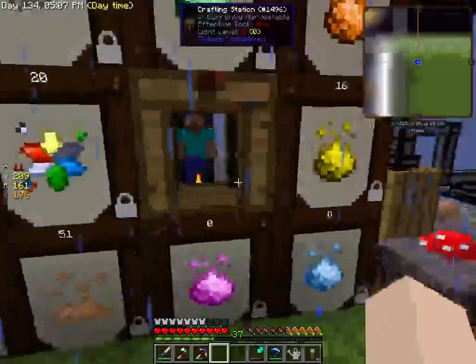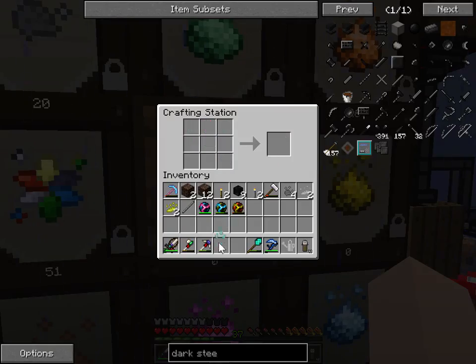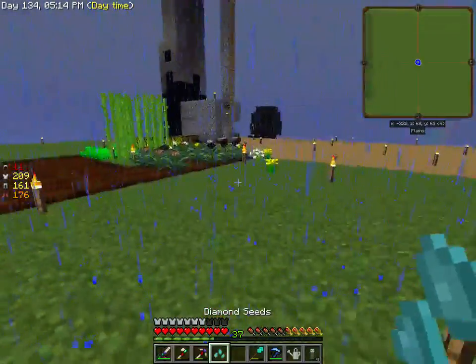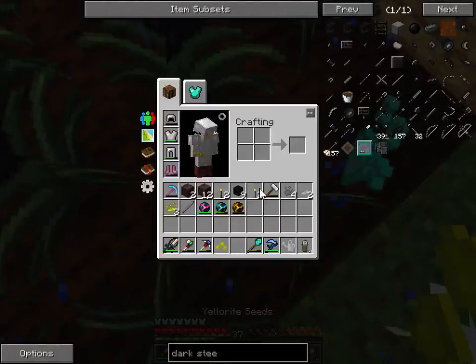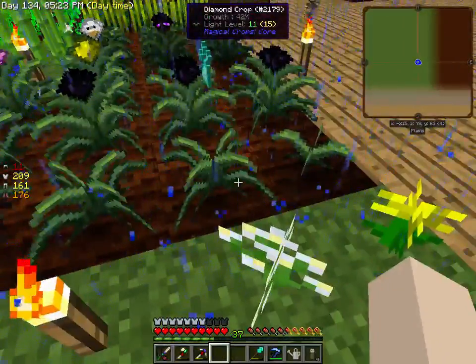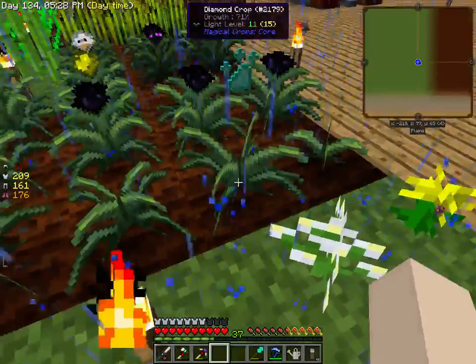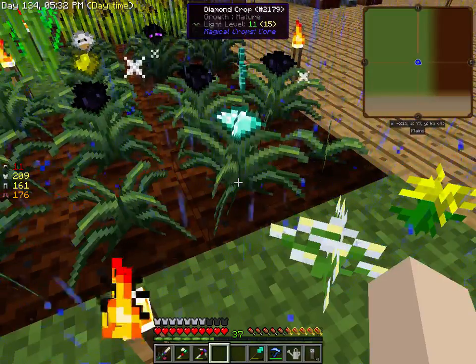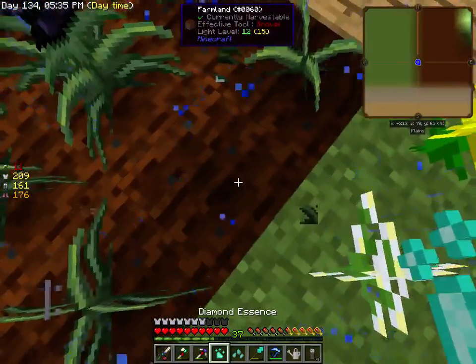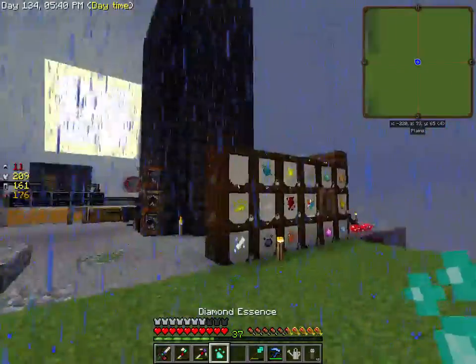We got some zavisio, so let's make the diamond seeds. I'm going to put them right there because there are about twelve growth pulsers under it. Look at this — and now we grow diamonds.